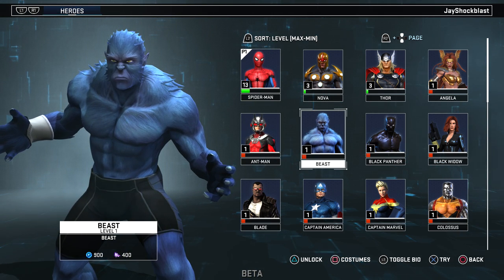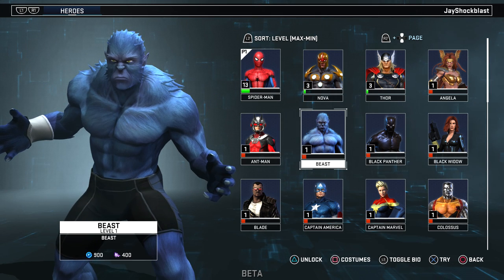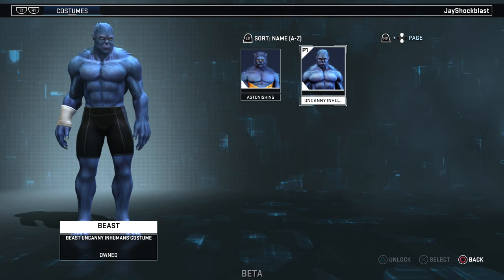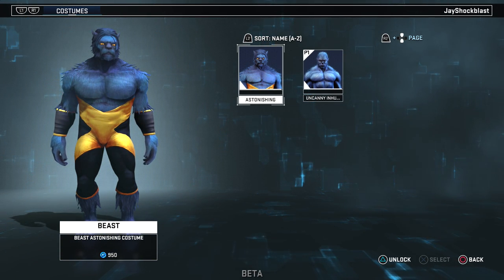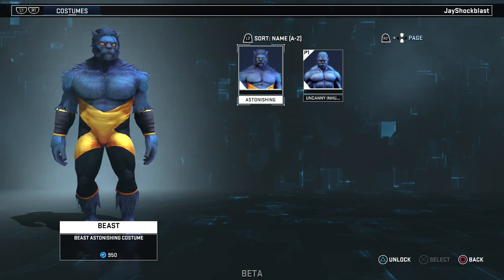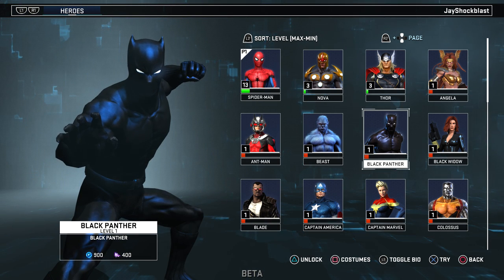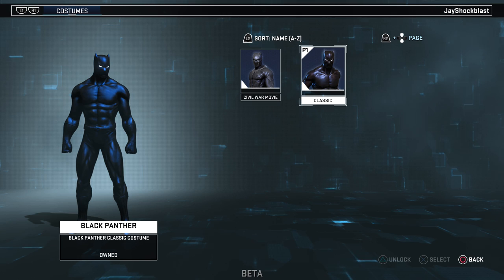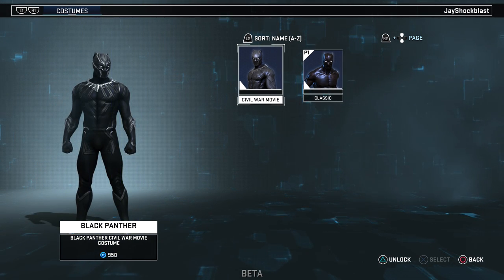Here is Beast — this is his Uncanny Inhumans costume from his current run, and then there's his Astonishing X-Men costume. Next is Black Panther, who has his classic costume and his Civil War movie costume.